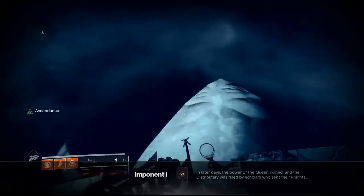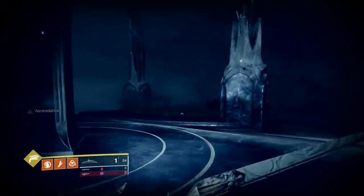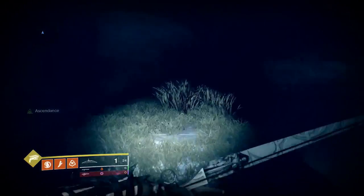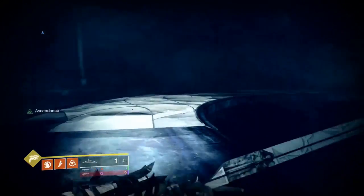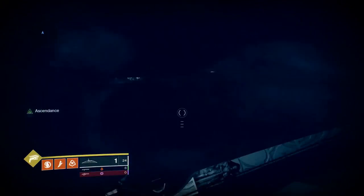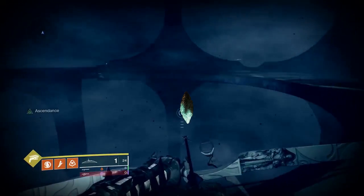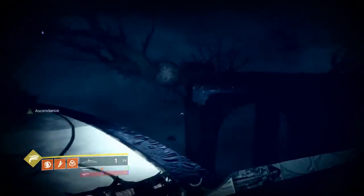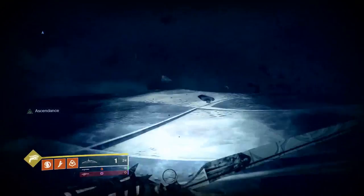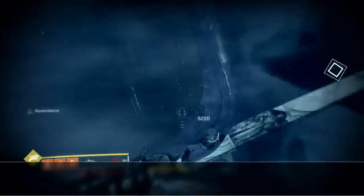For the second and third egg, make your way back to where the chest was. The chest has probably despawned by now, but just find the statue in the middle. From the statue, take a right where the platform bends off to the right in a U shape — follow it around and your egg will be sitting right there behind the platform. For the third and final egg, turn left, jump across that little ledge, run to the end, look down to the left, and there is the egg.